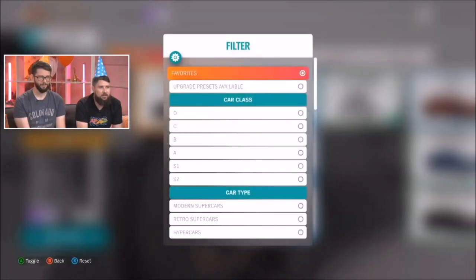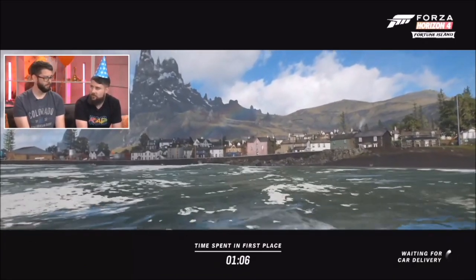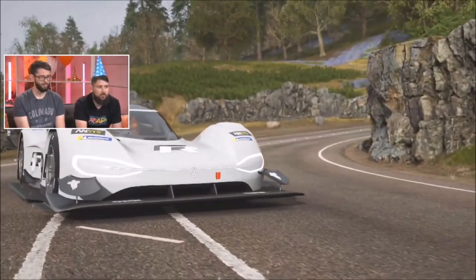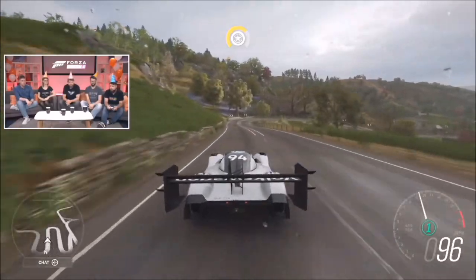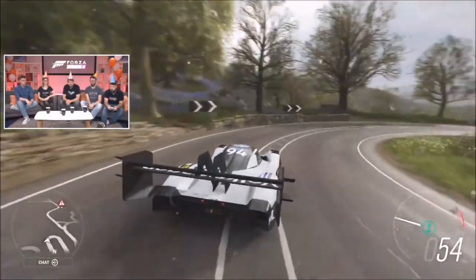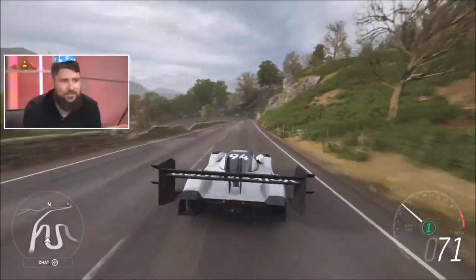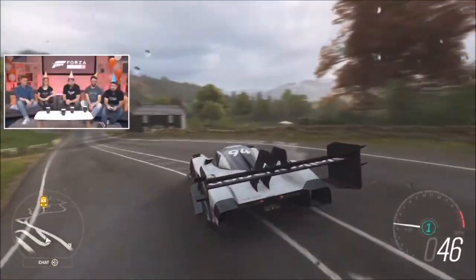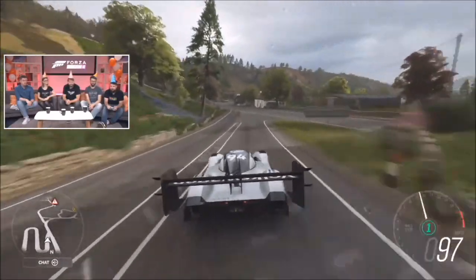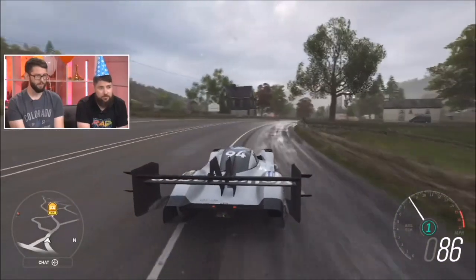The other rather hot car of the series is the Volkswagen IDR. The version we've got is the car that absolutely dominated Pikes Peak — it blew the current record away. This is all-electric, 670 horsepower, all-wheel drive, and makes a lot of downforce. It's got a quite big rear wing. Obviously the air is quite thin at the top of Pikes Peak, so you need all this downforce to glue it to the road.